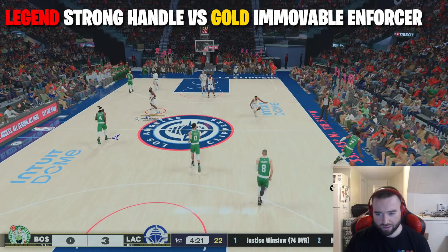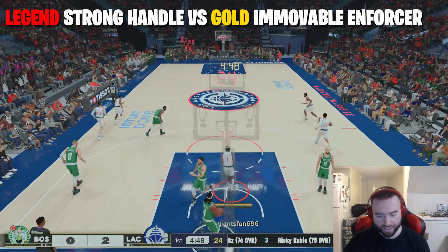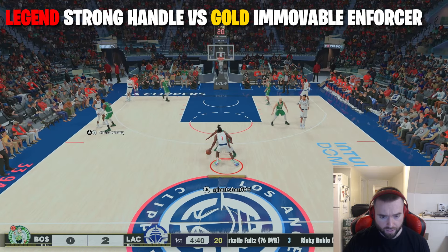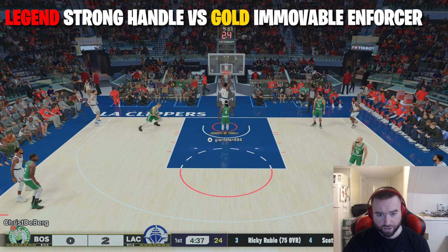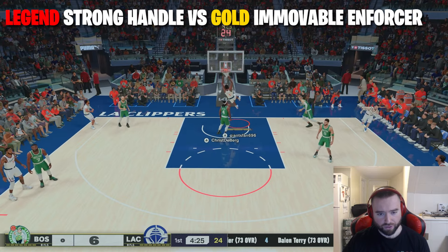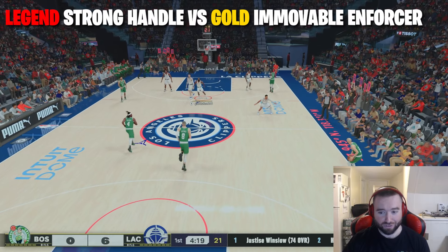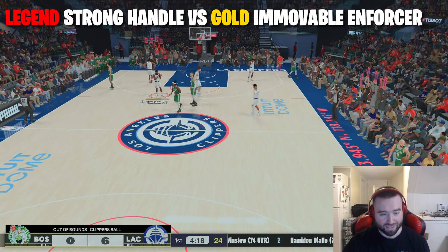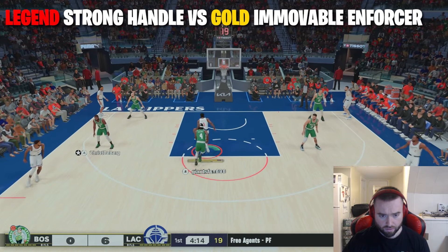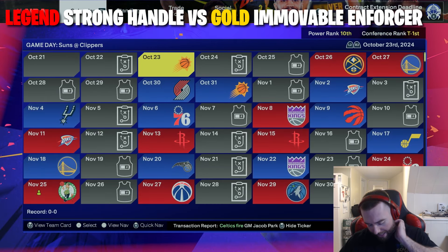Second try — just look how Harden doesn't even get bothered at all, able to literally run right through him. That's 2 for 2. Third try, not bothered at all — 3 for 3. Fourth try, Harden just bullying his way through — 4 for 4. Legend Strong Handle is finally what we've been looking for. Last one, right by him — 5 for 5! Legend Strong Handle looked very good versus Gold Immovable Enforcer.